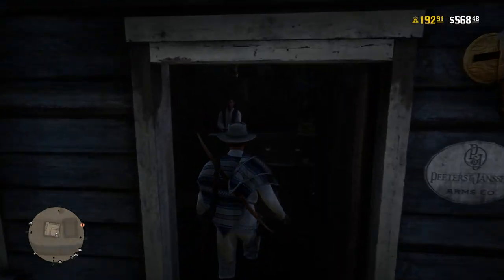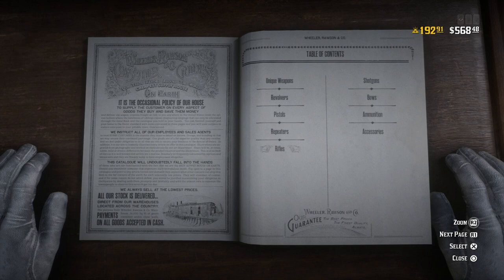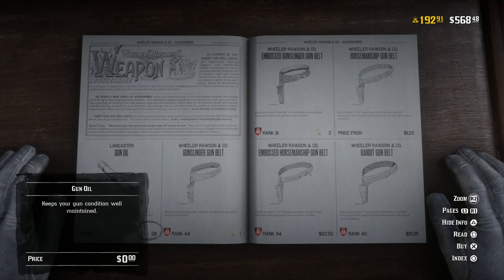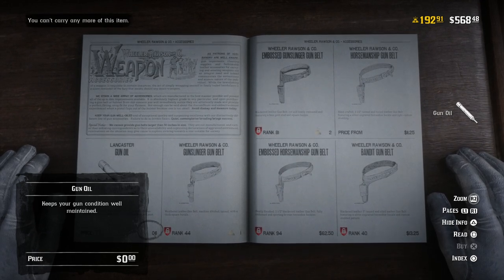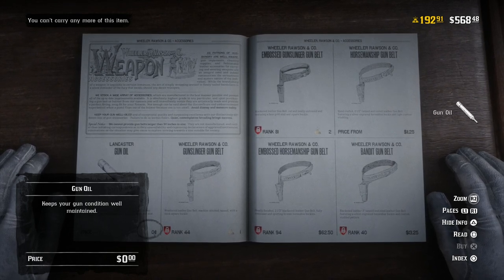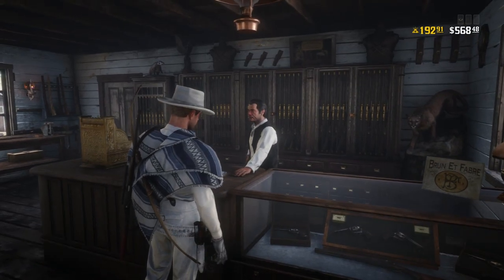The first thing Rockstar discusses is weapon discounts and independence bonuses. As part of this week's celebratory festivities, merchants are offering free gun oil to ensure all your instruments of peacemaking are in tip-top shape. I went to the gunsmith and loaded up on gun oil — why wouldn't you? It's free, and you can carry a maximum of 20 in your satchel at a time. So if you haven't logged on to Red Dead Online, go to the gun store right now and get some — totally free.